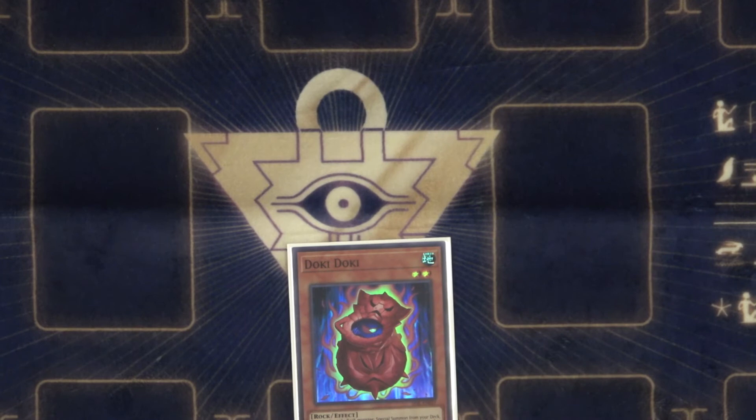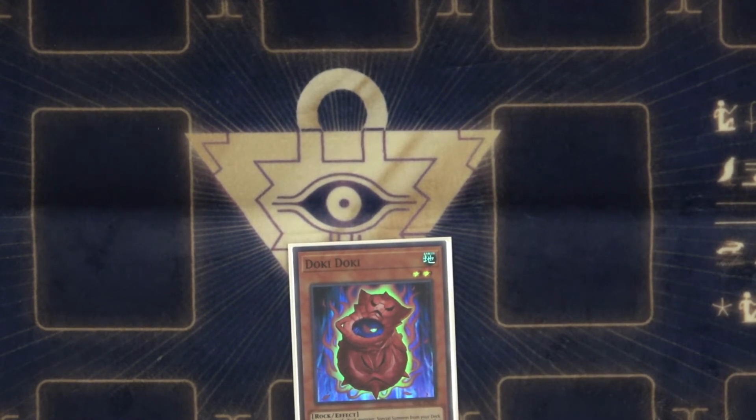Again, rock deck — so we've got 1 Doki Doki. Sometimes I think about playing 2 just because it's a good extender; it forces an interruption if they have one, and it's a level 2. It helps that it's a level 2 — you can just special summon out a Sprite if you need to. But I think 1 is okay. You see it enough, and you really usually don't need the pitch effect to summon. It's really just a level 2 rock chilling there.